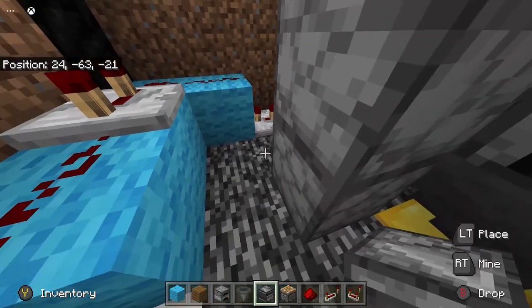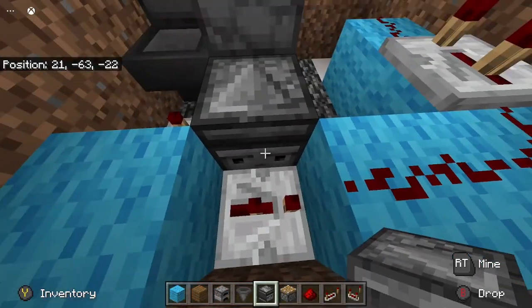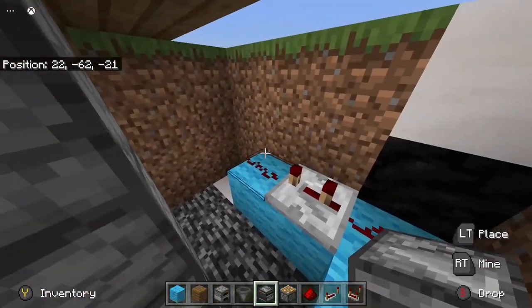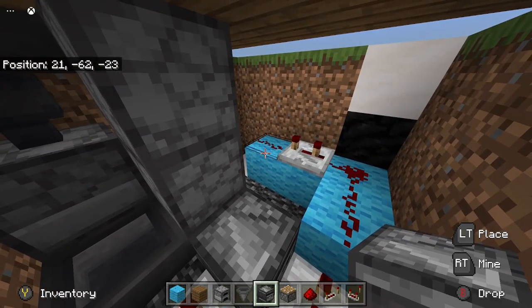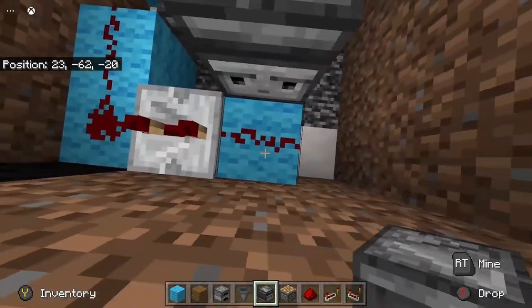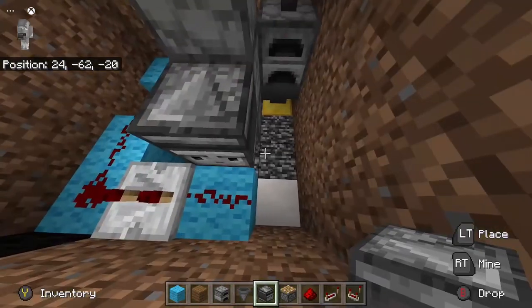So now we can place in our observers. First observer will go here like this - make sure the face is facing on this repeater so when this repeater gets activated, this observer will get activated sending a pulse. Now we're going to do that again here - go ahead and add it right here. Make sure the face is detecting this redstone piece so when it gets activated by the redstone it'll send items through. And that's basically it - that's the whole funneling system.